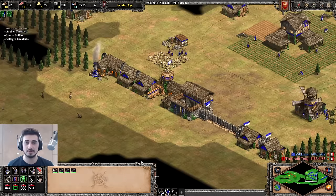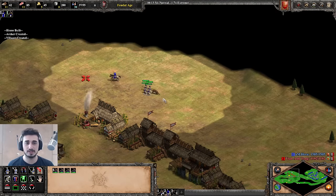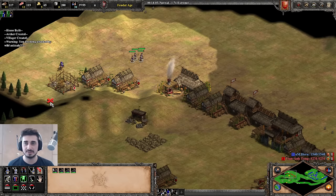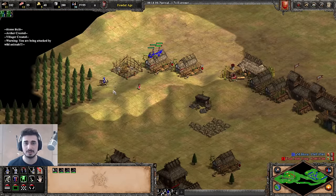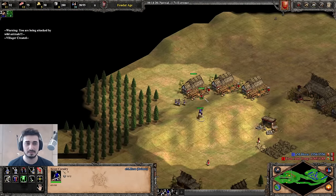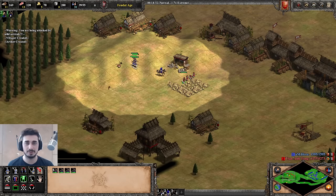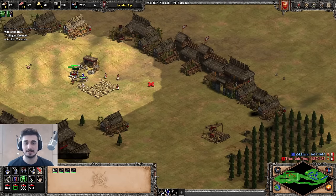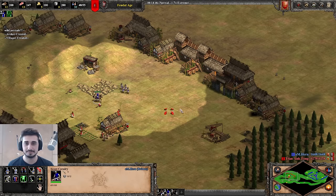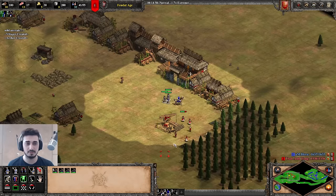Notice my priority: I'm always keeping my range working, I'm trying to attack my opponent, and at the same time keeping my town center working. When I'm about to fight, I don't just engage randomly — as I'm closing in, I spam queue my archers so they keep producing while I focus on the fight and can get back to them later. Now I'm going to use my archers with Fletching to harass my opponent — the Extreme AI — putting pressure on the gold, the wood, and the berries. We scouted all of this earlier.